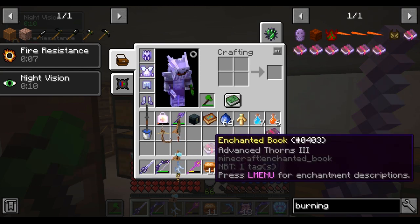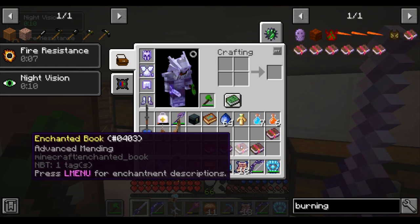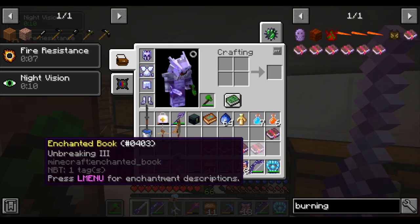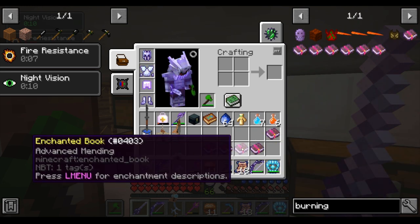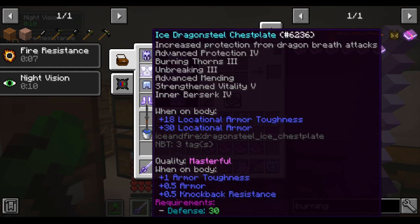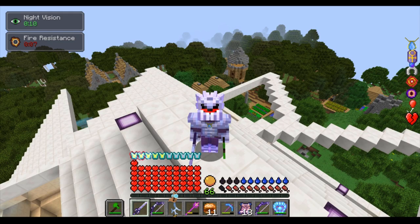All four pieces of equipment have these enchantments in common: Advanced Protection 4, Advanced Thorns 3, Unbreaking 3, and Advanced Mending. I usually put Burning Thorns 3 on my chest plate or helm as well, just so that enemies get set on fire and freak out when they hit your vitals.